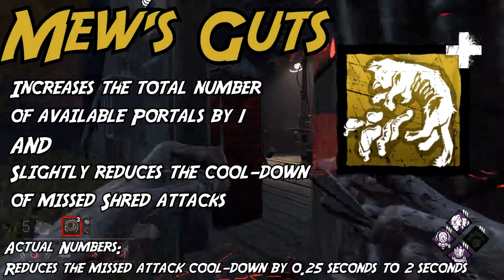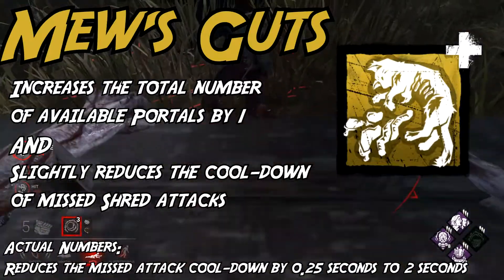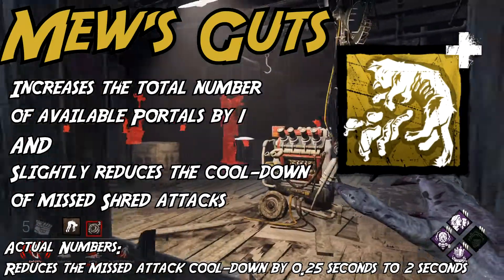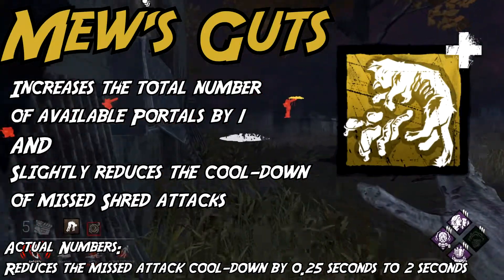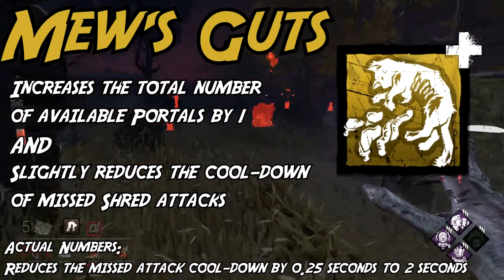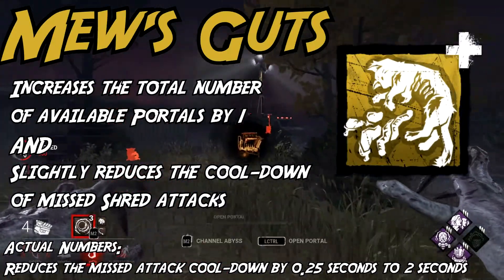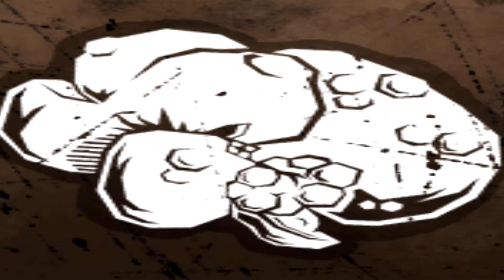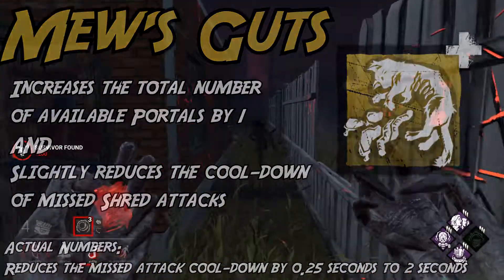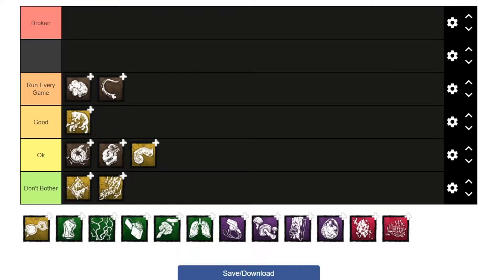Mew's Guts is actually surprisingly good. Remember the better versions of add-ons at higher rarities I kept mentioning? This is that add-on. Mew's Guts combines the effects of Rotten Pumpkin and Blackheart into one, making a surprisingly nice combo. I've already covered the effects when talking about those add-ons, but I see no reason not to run Mew's Guts over those two. One of your add-on slots should always be taken up by Rat Liver, so having an option that combines two effects into one is nice. It's not good enough to run every game, but I'd definitely call it a good add-on.